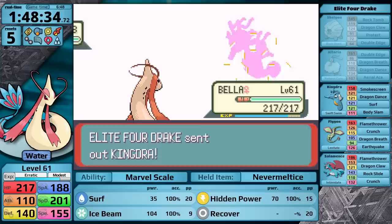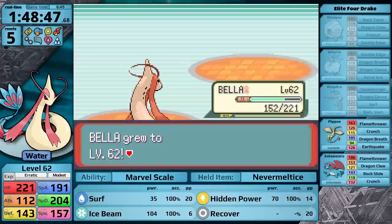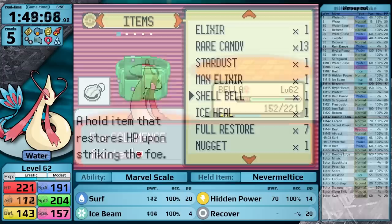Drake is next — he is a free win. The Kingdra is like the hardest Pokemon to knock out, but other than that, three of his Pokemon take four times damage from Ice Beam, so Milotic easily defeats him. And with that, I have made it to Wallace.